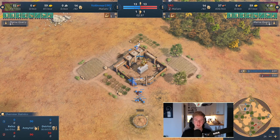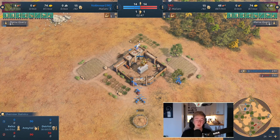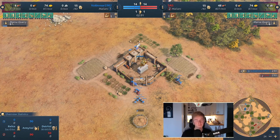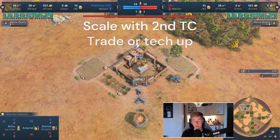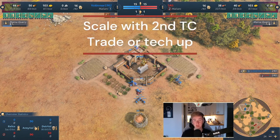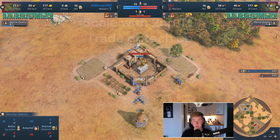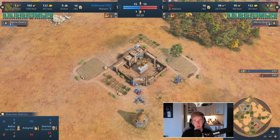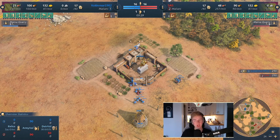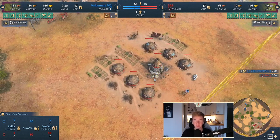By playing very aggressively — getting some units out really quickly, at least quicker than your opponent, and then applying pressure — the focus is going to be in your opponent's base. This means you can do whatever you want in your own base: add a second TC, with the Malians add pit mines, or with the Mongols add trade with Silvertree. Aggro play is not only rushing — it's also taking smart engagements and exposing your opponent's weak points.